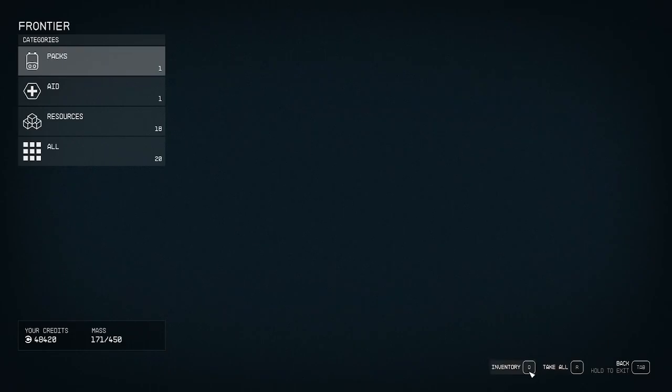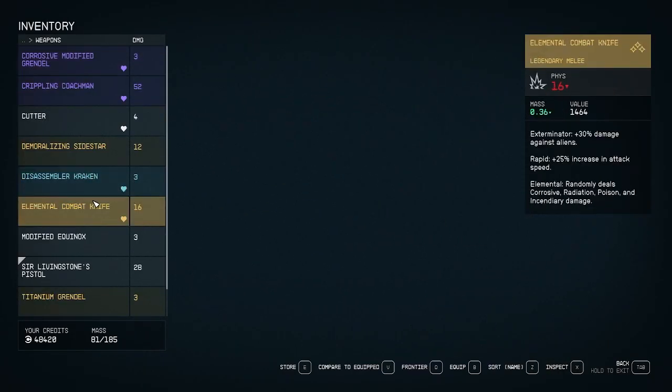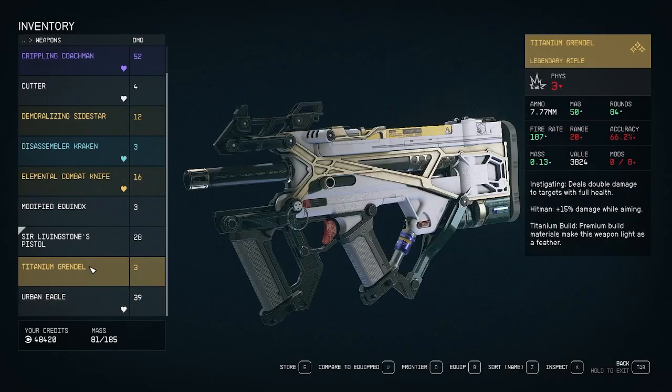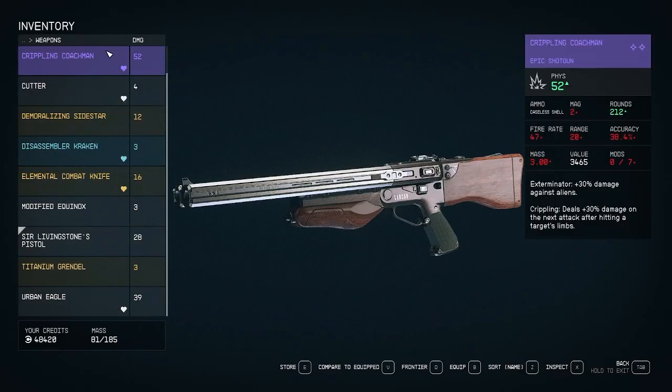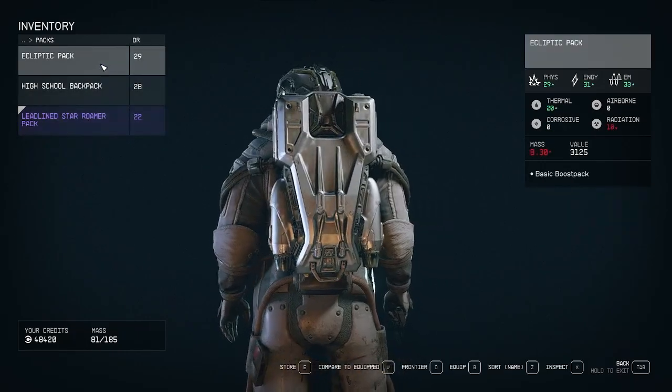I had a couple of space suits to sell when I returned back to New Atlantis. This is definitely nice to utilize if you don't want to go back to New Atlantis to store and sell every 30 minutes, because there are a ton of items in Starfield. I hope this little tip helped.